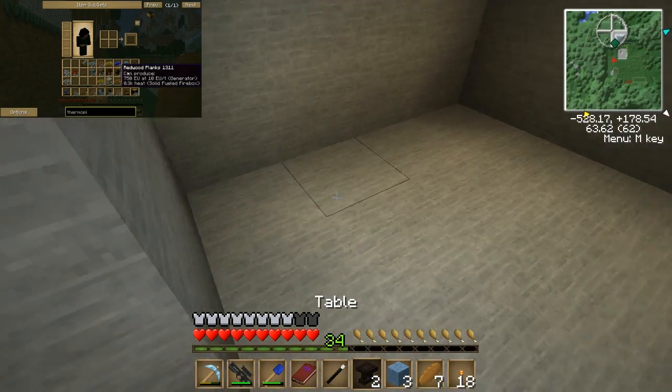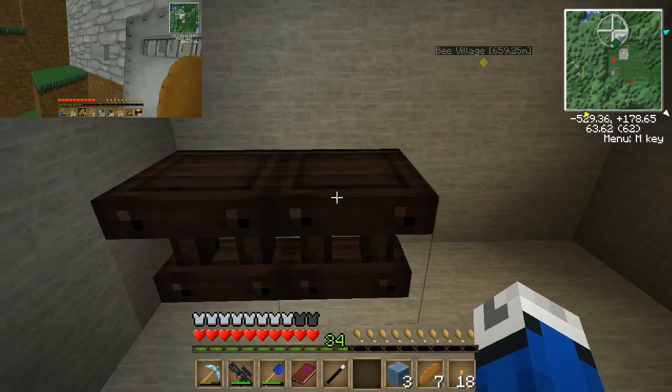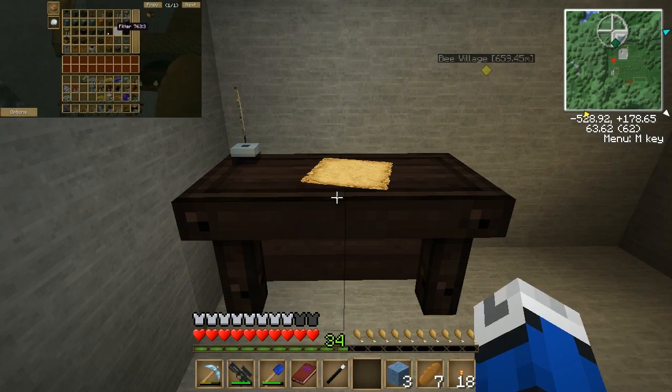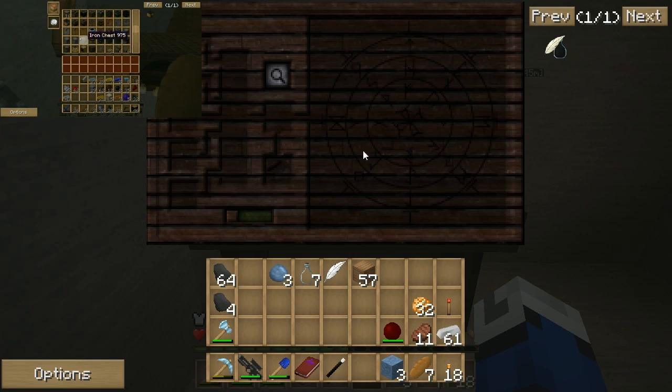Now I go back into my room. I'll place down table, table, and scribing tools. Bam! And we have made a research table.